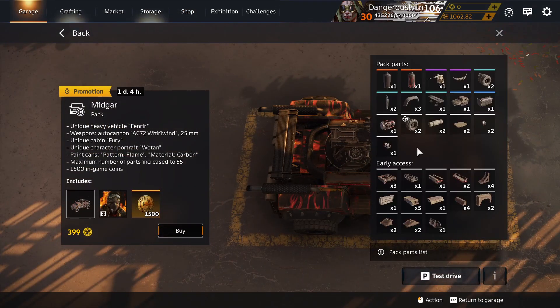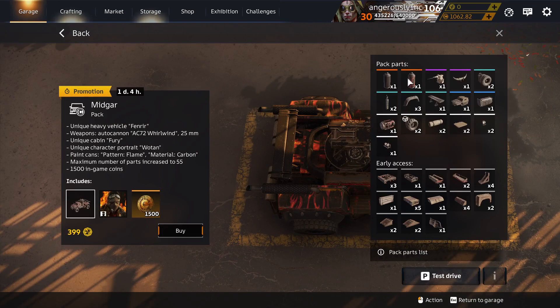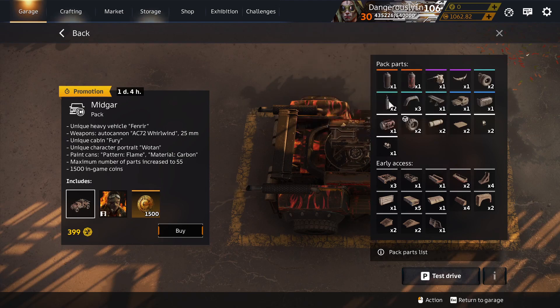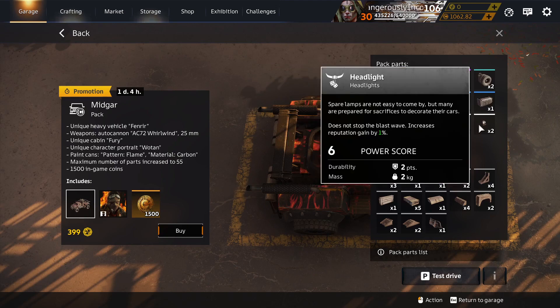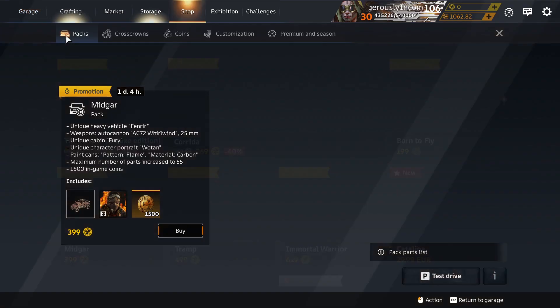Midgar Pack: Carbon Paint — in other packs. Flame Paint — unique to this pack. Horns, Exhaust 2, Fender Extender, Spoiler, Bed Roll, Square Cover, Headlight, and Headlights are all in the deco container.